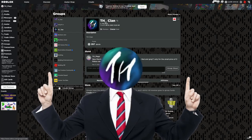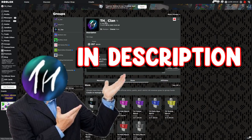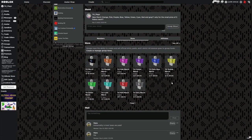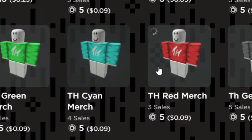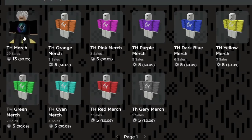I have some new merch in my group — it should be the first link in the description of this video. I have a bunch of new merch. There's an orange, a pink, a purple, a blue, a yellow, a green, a cyan, red, and grey — all the colours. I also have the original TH merch. If you want to grab some, it's for the low price of 5 Robux each. It would support me out a lot.